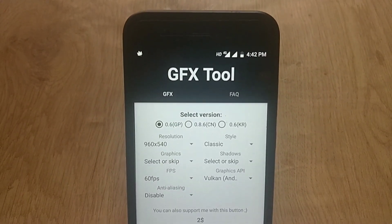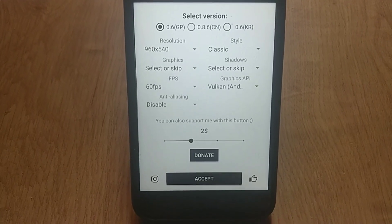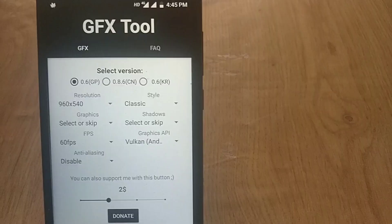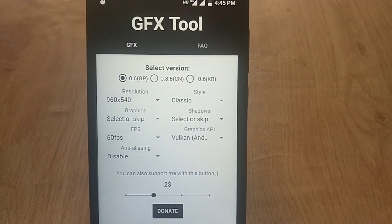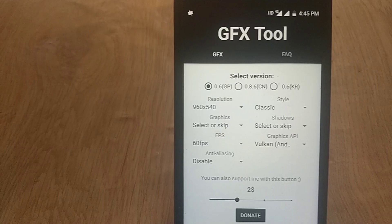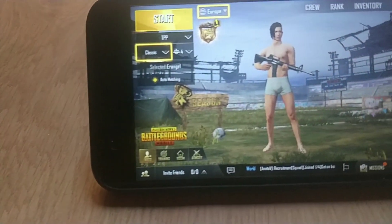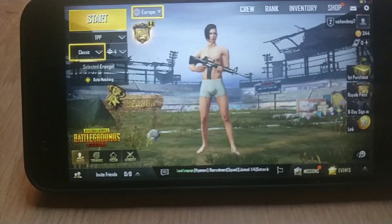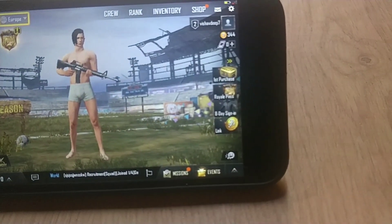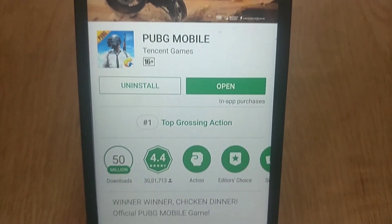Mobile gaming is all the rage recently and smartphones such as the Razer Phone, Asus ROG Phone, and Xiaomi Black Shark are being released to capitalize off the market. However, not all of us can afford or want these gaming phones just to play the latest mobile games. If we are not on the latest flagship device like the Samsung Galaxy S9, OnePlus 6, or Xiaomi Mi Mix 2S with the latest flagship chips like the Qualcomm Snapdragon 845, then games like PUBG can have trouble running.